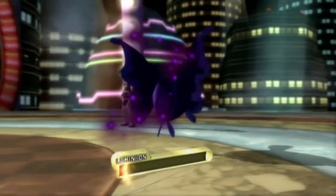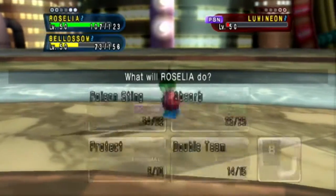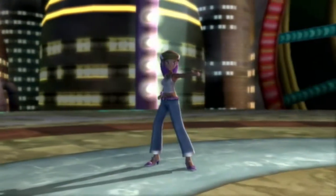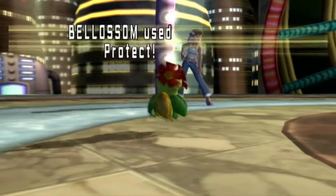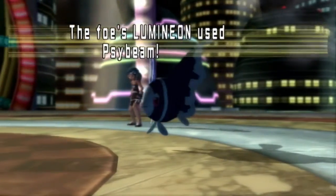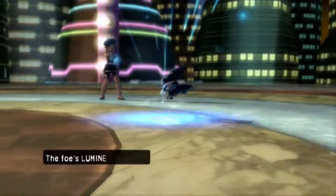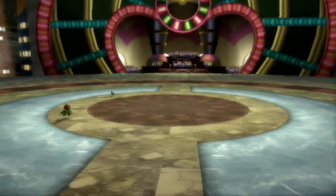And Lumineon dies from poison damage! Roselia restores its health. It'd be funny if both Pokémon just use Protect — and Roselia protects itself! I guess Bellossom will also protect. Roselia protected itself from the attack — and the last Pokémon goes down due to poison damage! I've been recording for like 25 and a half minutes! The battle has ended — the blue corner has won!